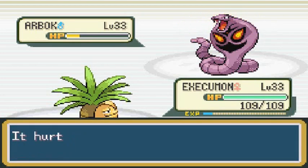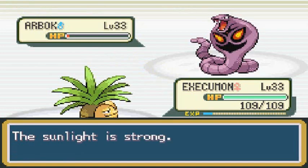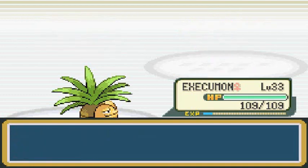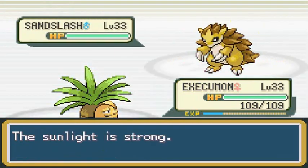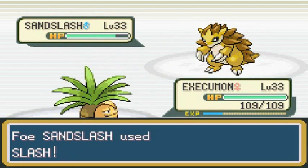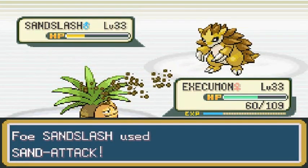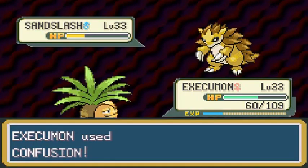Confusion is super effective and he's confused! I'm going to speed up Exeggutor a little bit. Let's go with Egg Bomb — we've never used it before. And Arbok is defeated. Poliwag is just sitting back enjoying the show. Let's use Egg Bomb again — wow, that wasn't very strong. Let's go with Confusion instead. He's trying to lower my accuracy, but Confusion takes the win.